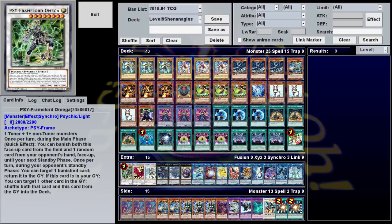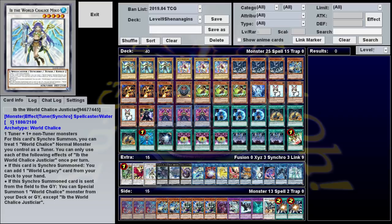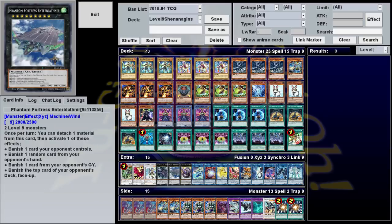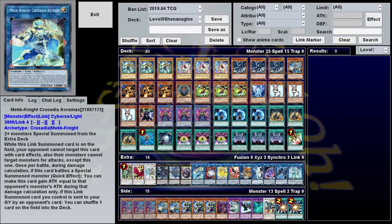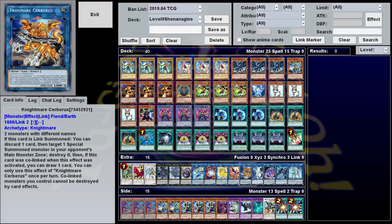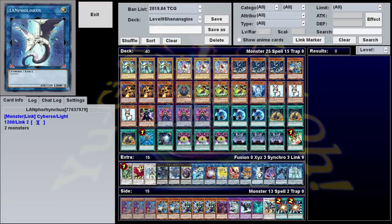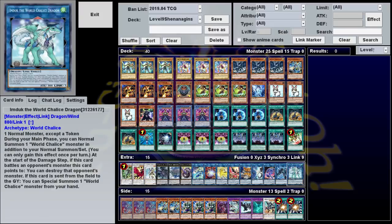Our extra deck contains one each of: the only Psyframe that matters, not quite Black Rose Dragon, the Holy Waifu, I Win, a plane with planes on it, Number 92, Heart Dash Earth Dragon, Super Saiyan Blue Avram, the God of Destruction, a Unicorn Phoenix and Cerberus with nightmares, two Link Arrows on a stick, the Little Mermaid, a Spider, and a good little Pupper.